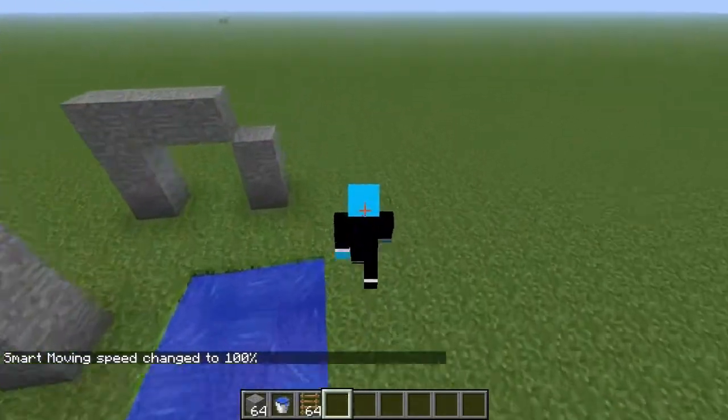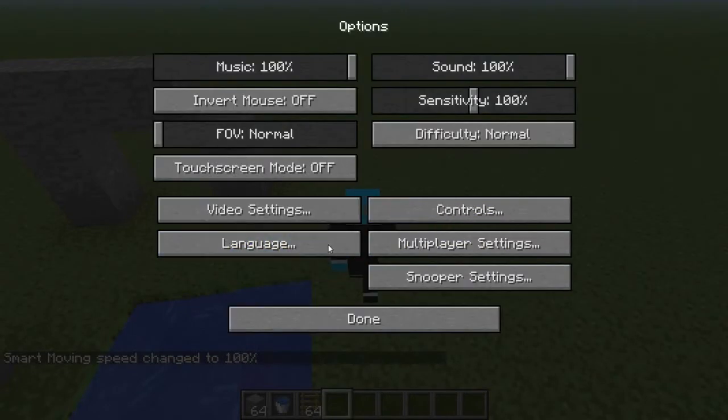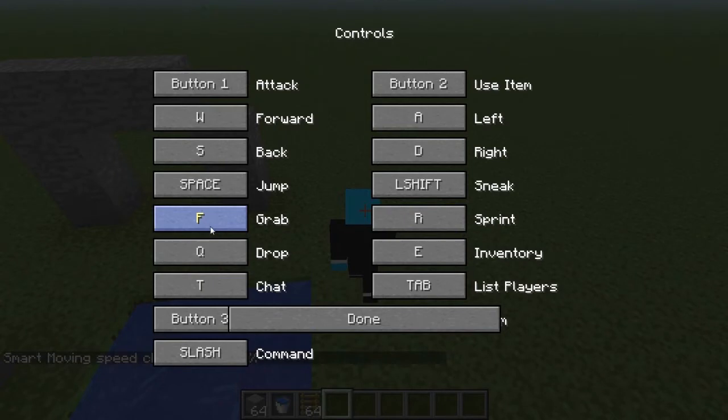You can customize your controls by going to Controls. The grab key I changed to F and the sprint is R.